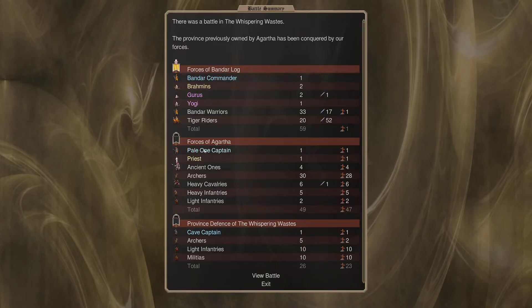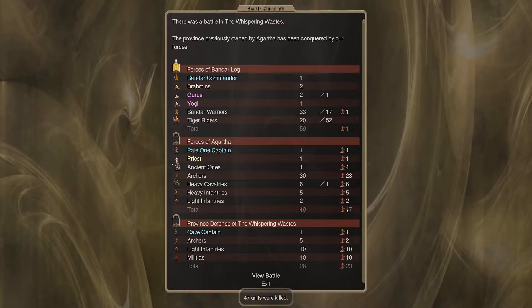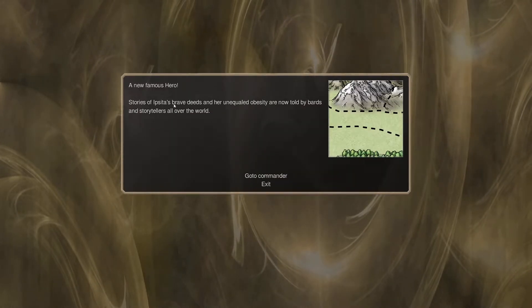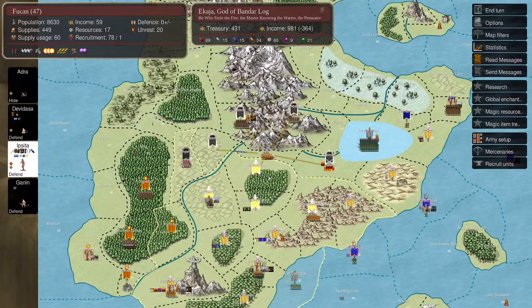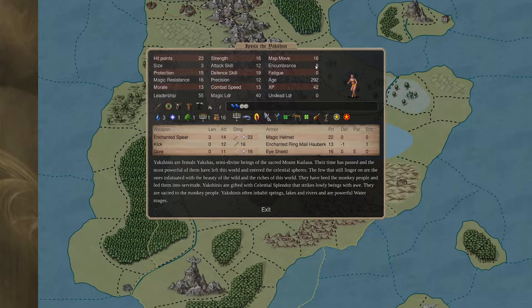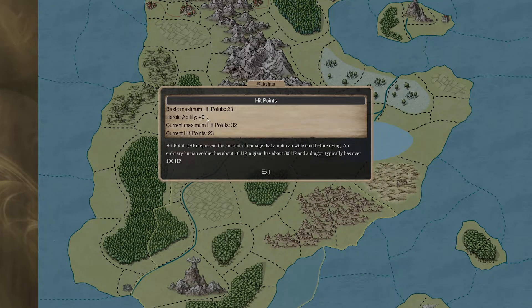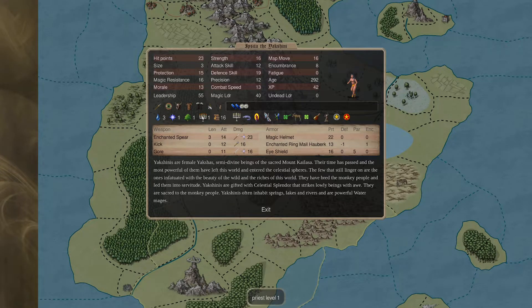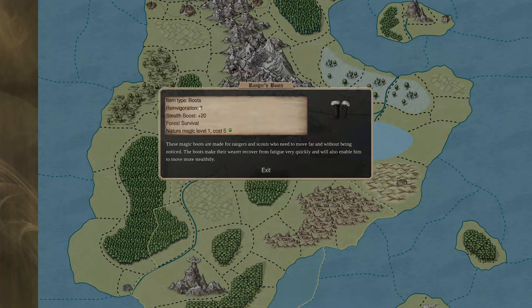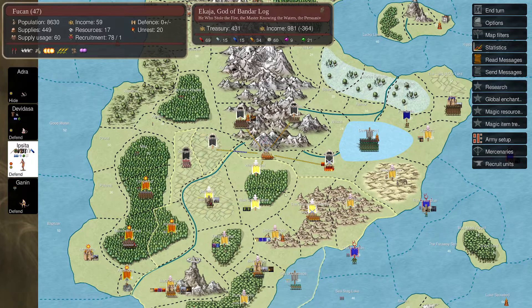We took them out - lost only one Bandar Warrior between both battles. We did lose a prophet which is heavy, but we took out a pale one captain, a priest, ancient ones - they lost 47 units total. We need to hold it. New famous hero: Ipsita - that's our Yakshini! She gets obesity - more hit points and strength but more encumbrance. Heroic ability: nine hit points, so 32 total. Strength plus one is excellent. We need to look at what items we can craft for her.